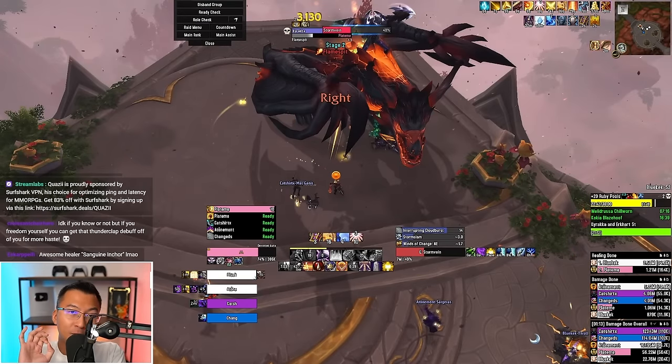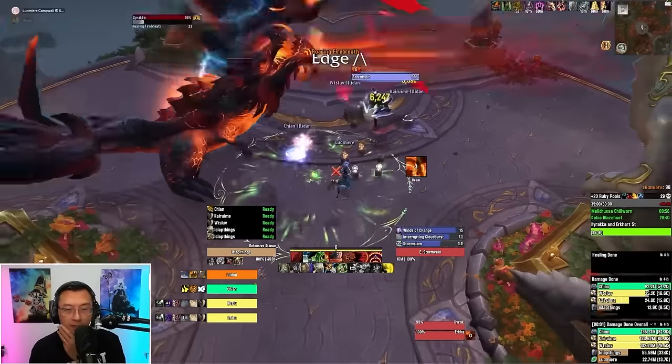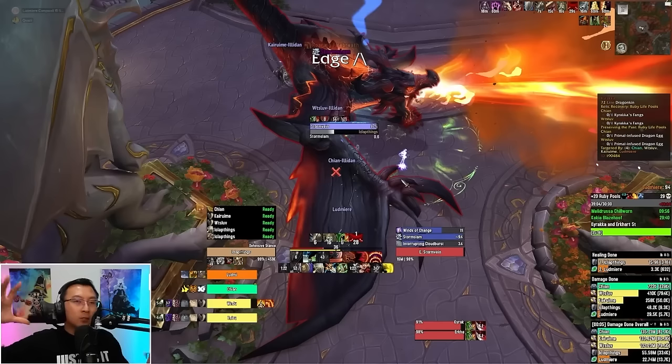The last two techs relate to the final boss of Ruby Life Pools, Kriker, probably one of the two hardest bosses alongside Blaze Hoof. The first trick is how you drop your Flame Patches — there's a way to drop them neatly to minimize fires on the platform in Phase 1. A very useful weak aura shows up on screen indicating where the winds will blow next. If you know the wind direction, you know exactly where to drop the puddles or pools of fire so they don't interfere with the fight.